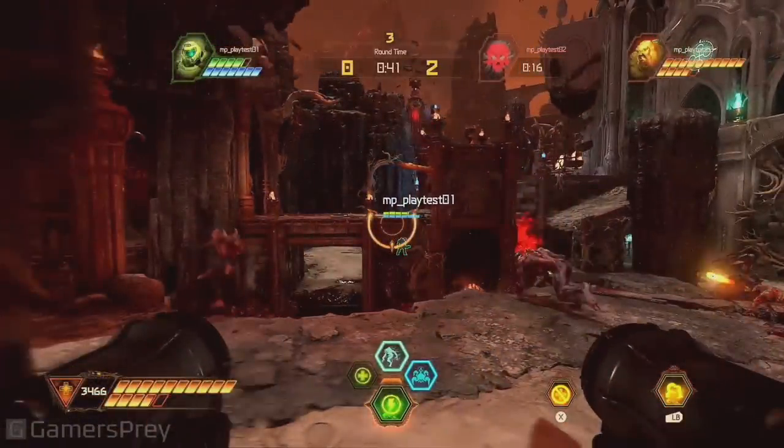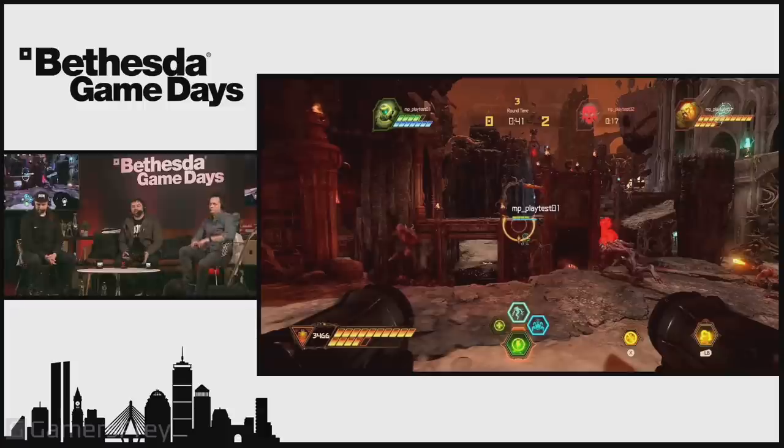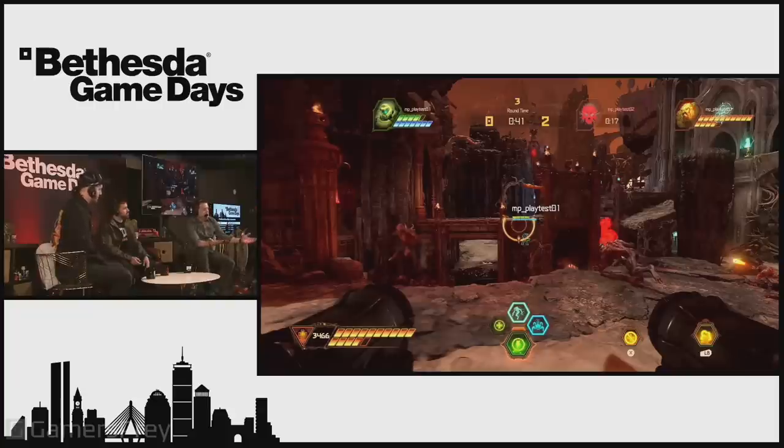One of the demons died, so now he has a counter — he has 20 seconds to come back. When we talk about pacing, here's a perfect example. It totally changes the pace — the demons go from pursuing the Slayer to now it's a game of hide and seek. The other demon has to hide long enough for his buddy to come back. If the Slayer's health is low you can go for broke, but if you die you've lost the match. When the demon comes back, he comes back at half health.